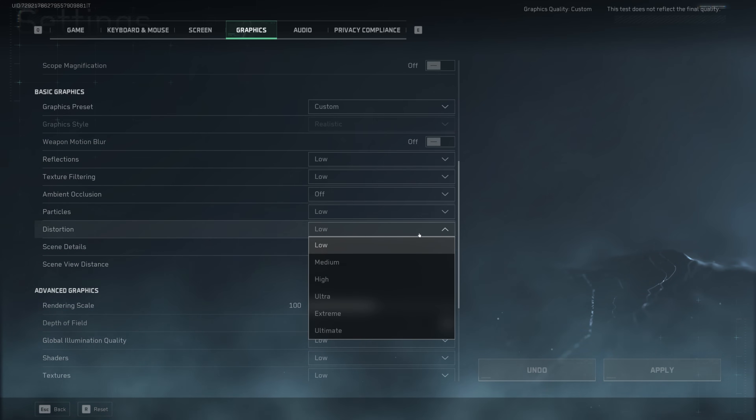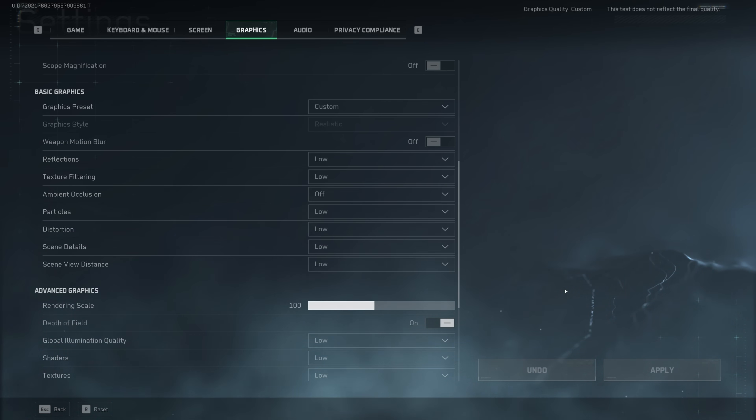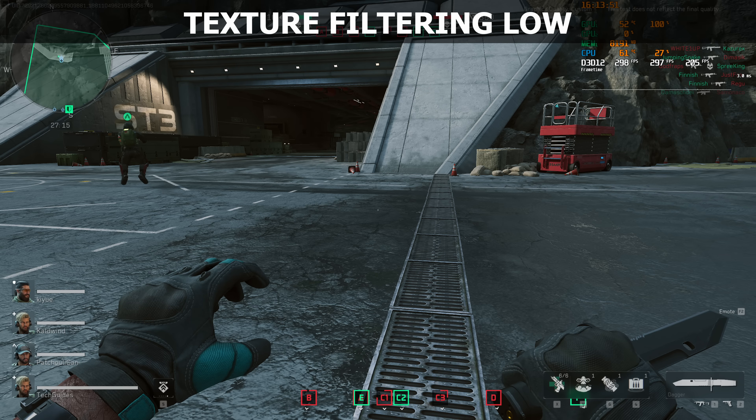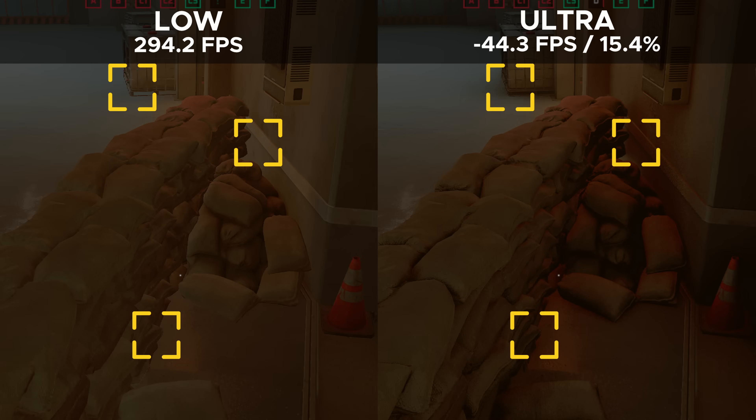I benchmarked the lowest and highest preset for each setting, because frankly the difference between different presets is pretty much negligible. Texture filtering is clearly broken as of this moment — there is no visual or performance impact when increasing this option. Ambient occlusion, as always, has a pretty significant impact on performance — roughly 15%. It does make the game look more realistic by introducing shadows around objects, but because it's such a huge performance hog, I generally recommend leaving it disabled.